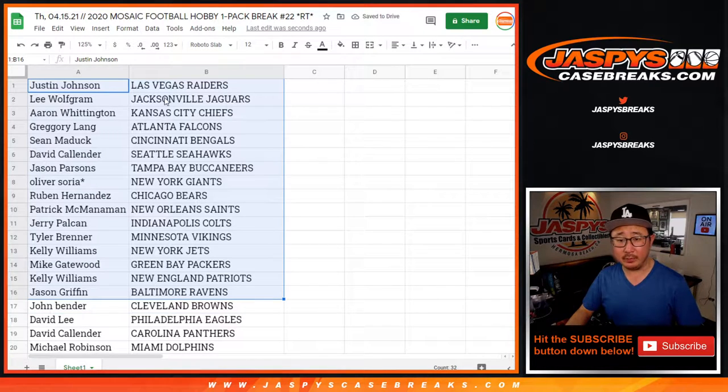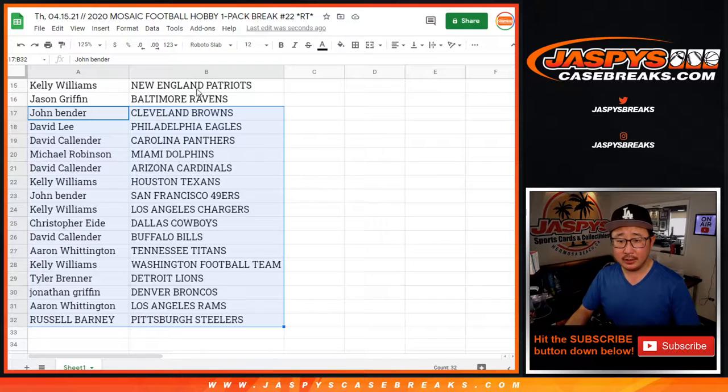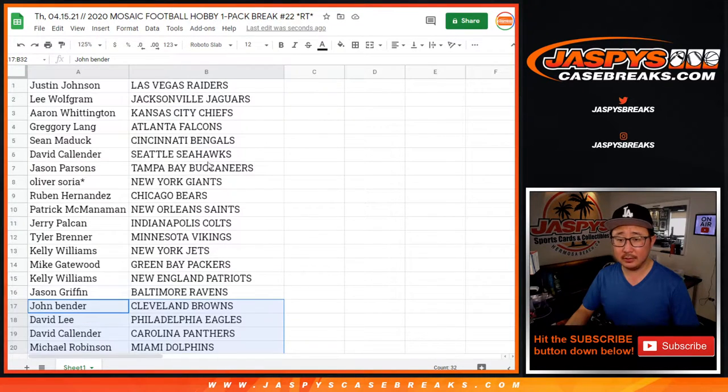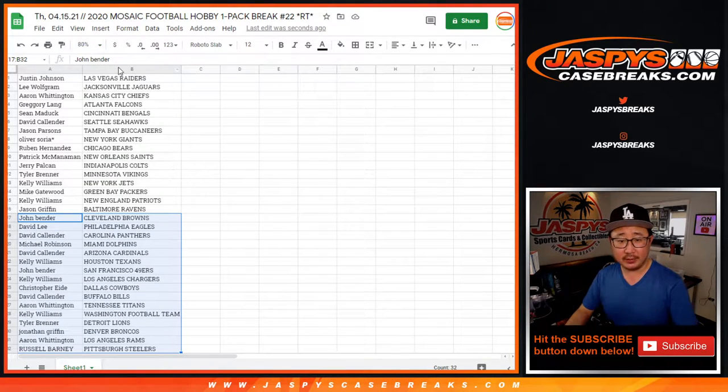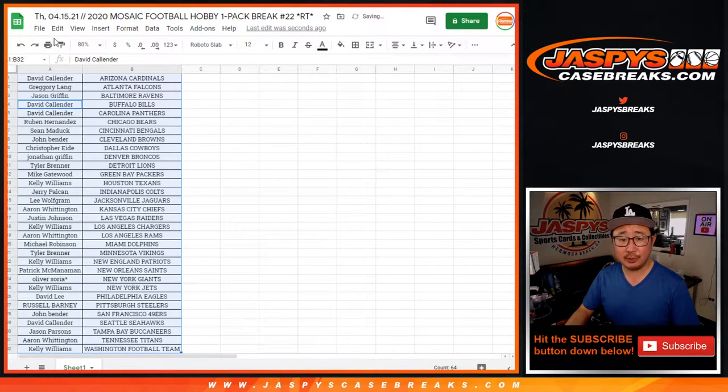Alright, I'm not going to read off all the names here, but here's the first half of the list. No trade windows in these filler breaks. Here's the second half of the list right here. So let's just get to it — sort by column B, let's box these up, let's print and rip.